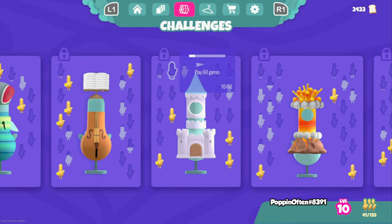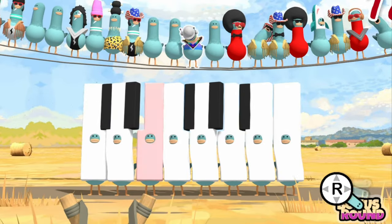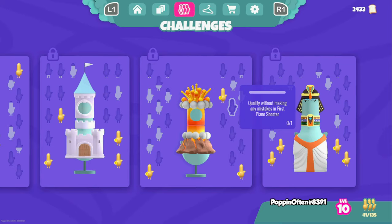As an example, if I wanted this outfit it says complete 50 challenges — I can do that while playing normally. But if we see this one — win five tournaments — that means I want to actively take note that I need to be winning as much as possible. Then you have things like earning bread crumbs in the bonus round, which means you want to try to get as many bonus rounds as possible even if you're not going to win the match.